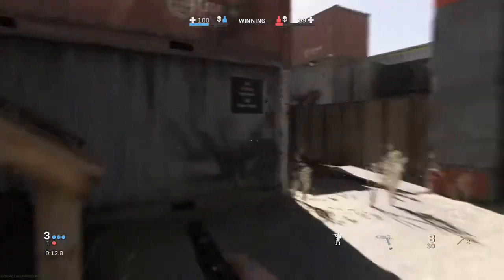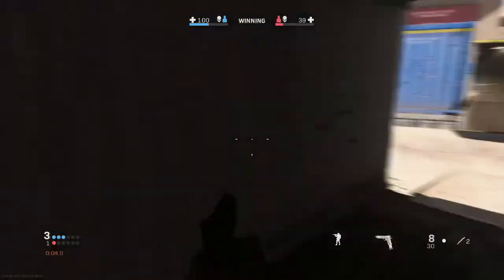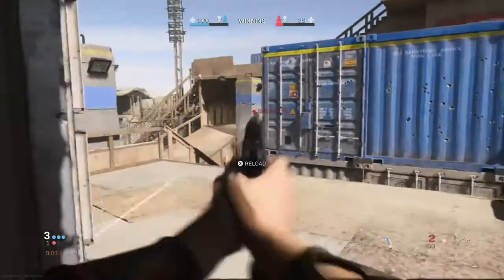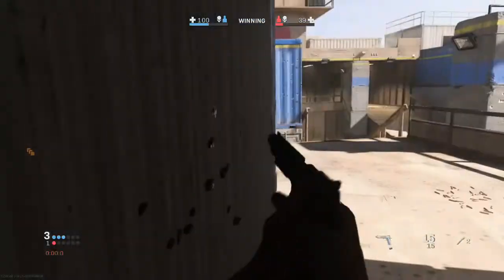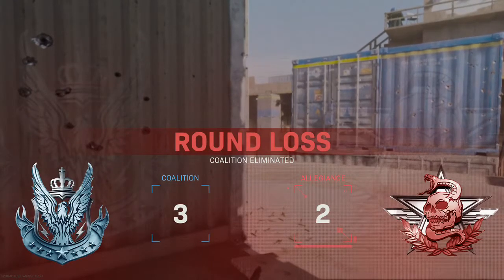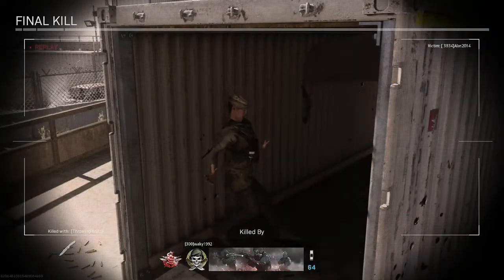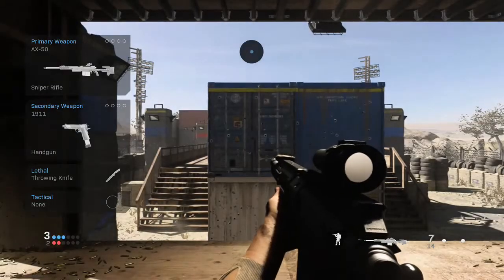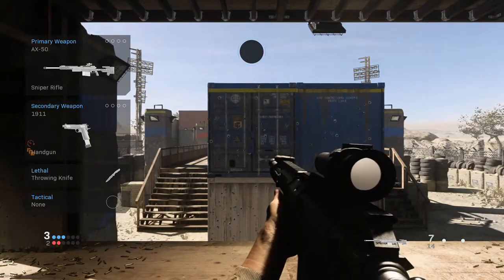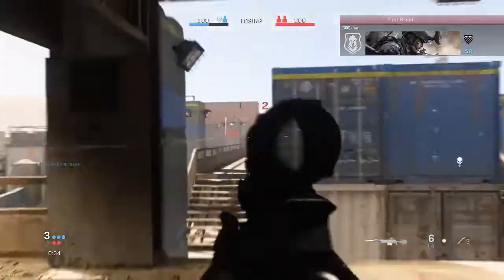Another tip: head glitch spots. You may not like it, and you don't like when people do it to you, but it's going to help you — especially to get those shots. Head glitch all day if you have to; it is a lifesaver. Use your corners to your advantage, use everything to your advantage. Also look for those long-range points where you can get a drop on someone, and move throughout the edges of the map — always the edges. Try to avoid the middle as much as possible, especially in those big pub games.